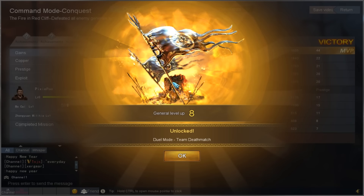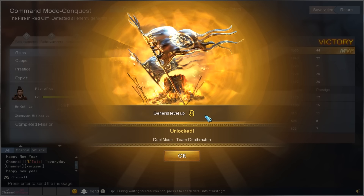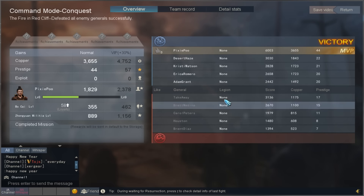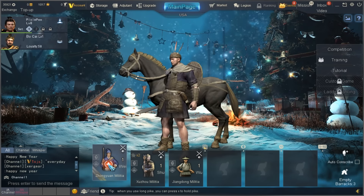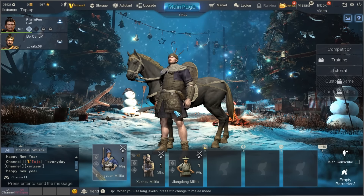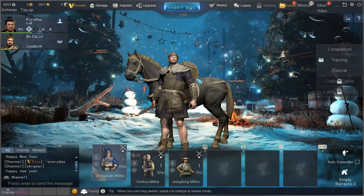Before we start the next battle, I want to show you the victory screen. We leveled up to level eight and unlocked Duel Mode, which is cool. Here are the stats. You can return to the main screen, and this is where you actually heal back your troops that you lost — which again reminds me a lot of Total War Arena. We got them healed up and we're ready to go for another battle.